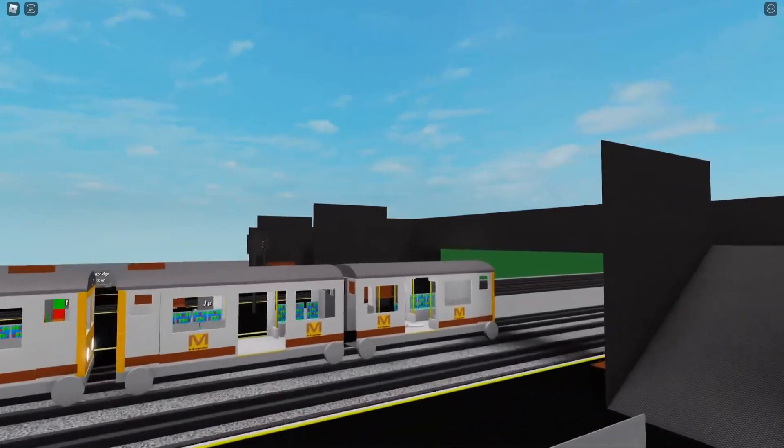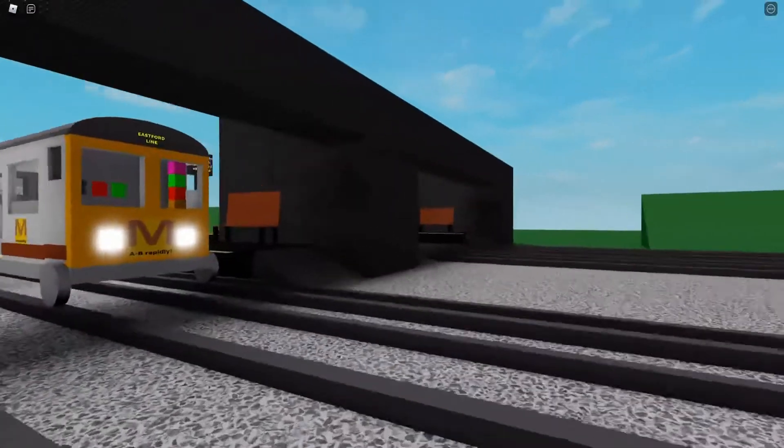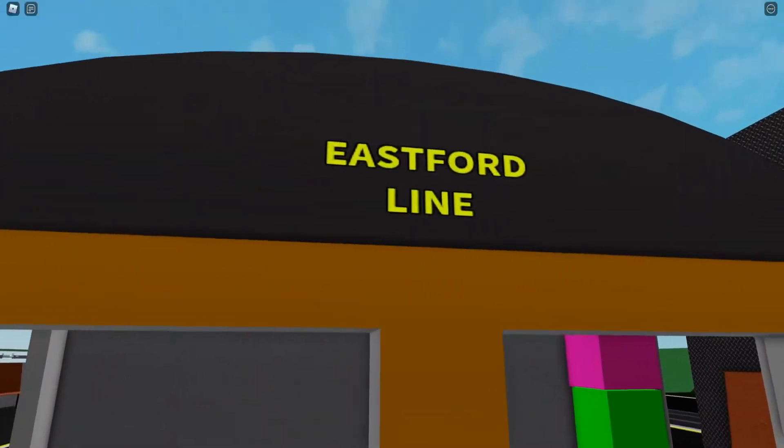Well, in the big update it was planned that this station would become Green Bridge Junction and have trains leading to places such as Pine Wall Halt, Eastford Hospital, and Hampton Port. This line would be called the Eastford Line.